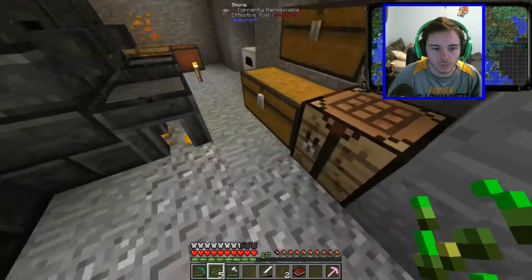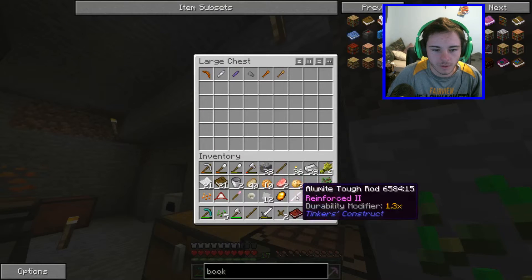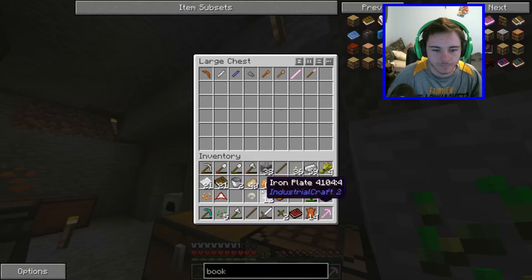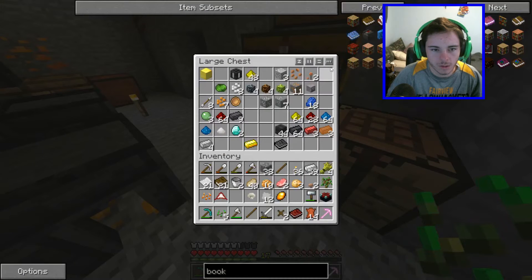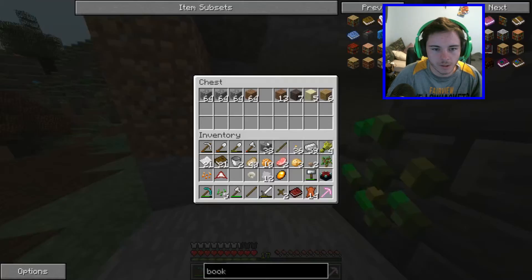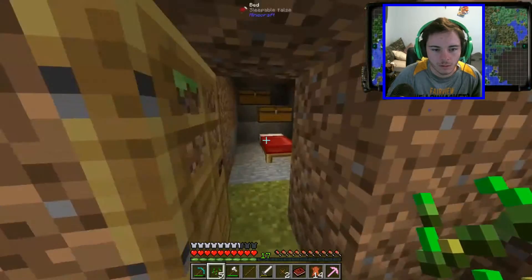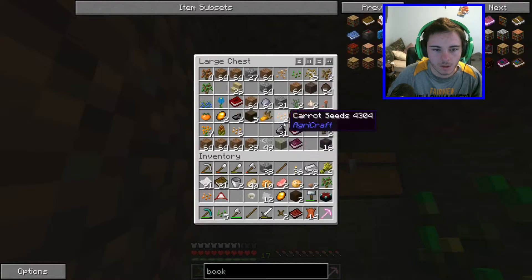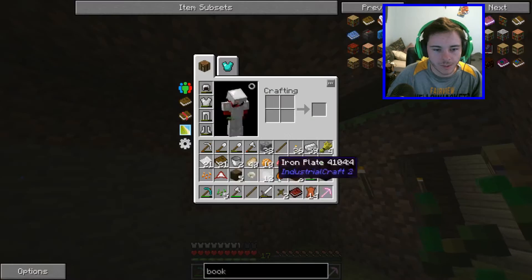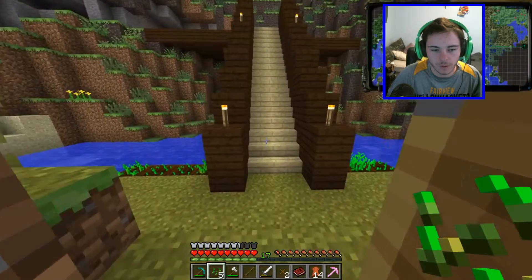Nope, nope. Oh boy. We do have some leather. Oh, we're here — we can just dump that in there. Okay, bookshelves — we need wood first. We need wood. Any more wood than that? There should be wood in there. Yes there is. Not a lot of wood, but it's wood nonetheless, and we'll use it to hopefully make ourselves some bookshelves, which we can then use to make an enchantment table setup.